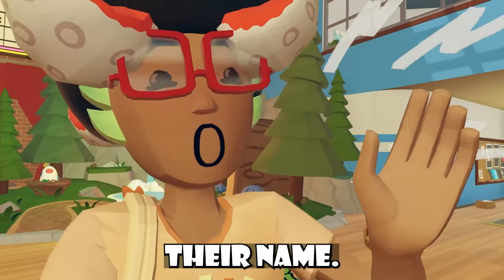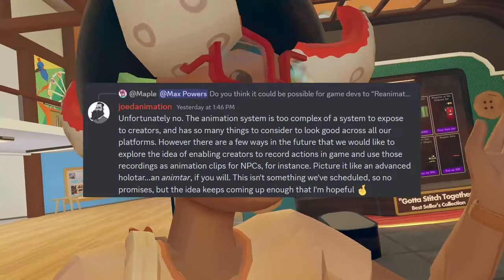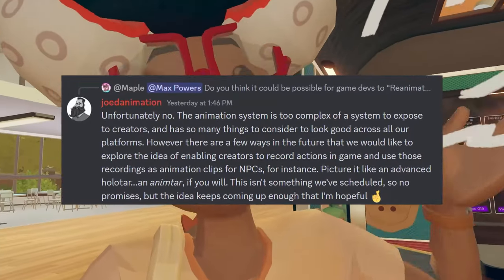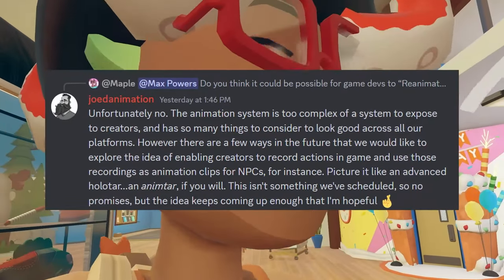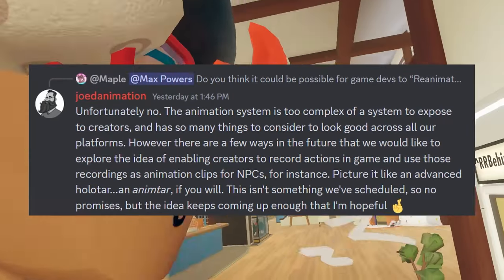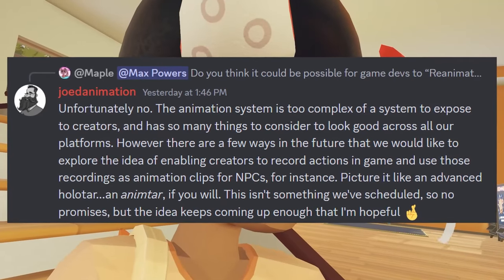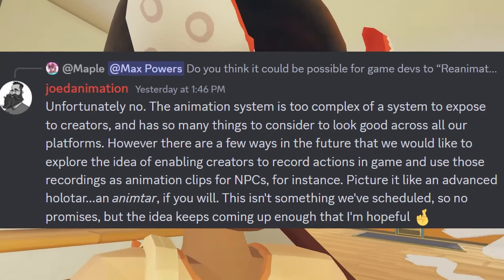You can tell when someone's a Rec Room developer by the color of their name — usually orange or reddish orange — and Jode Animation is one. Someone asked if game developers inside Rec Room could reanimate the full body avatar using the animation gizmo. Jode Animation said: unfortunately no, the animation system is too complex to expose to creators and has too many things to consider to look good across all platforms. However, they'd like to explore enabling creators to record actions in-game and use those recordings as animation clips for NPCs — picture it like an advanced holotar or animatar. This isn't scheduled, so no promises, but the idea keeps coming up enough that they're hopeful.